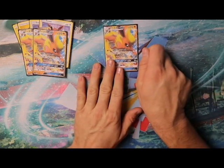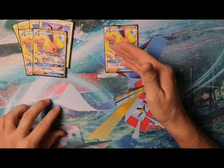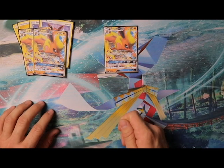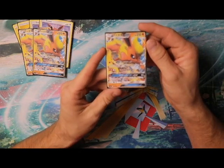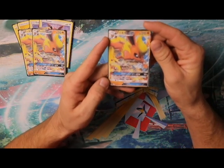So with Flareon you get to attach fire energies and evolve Eevees on the same turn. You get an Eevee out, evolve it into Flareon, and then with three more Eevees benched, use the first attack for 30 damage with one fire energy, attach three fire energies from your hand, search for the three Flareon GX's, and evolve them — and you're ready to go.